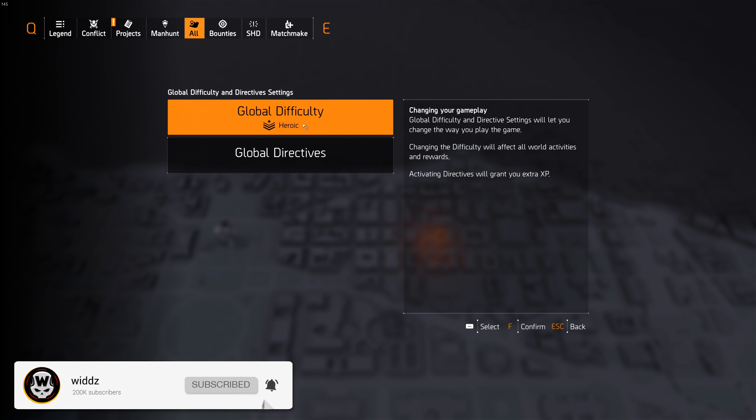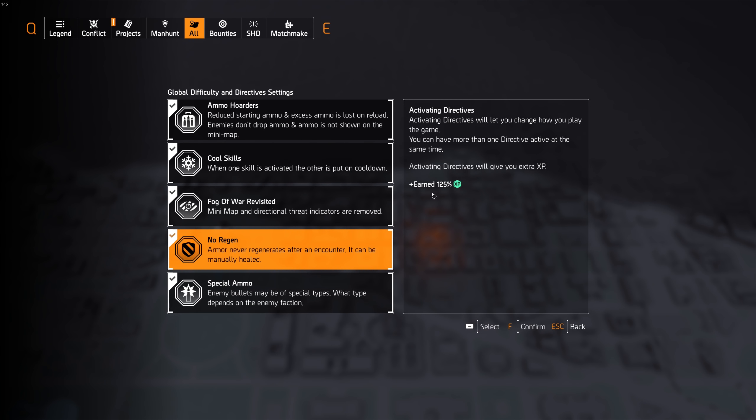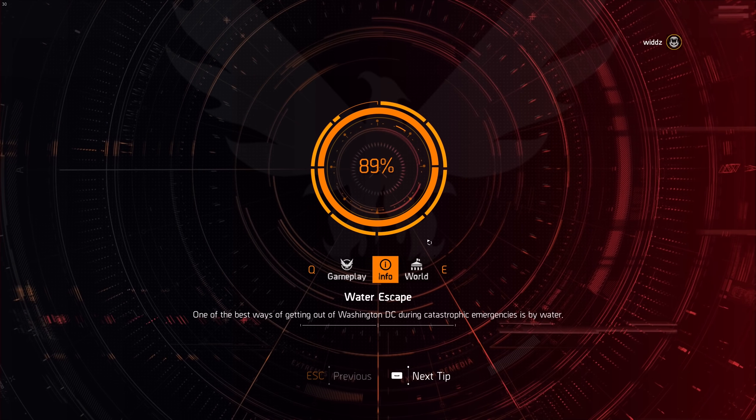To get the most out of the shooting range you want to have the global difficulty on heroic. You also want to put on all the directives because that gives you an additional 125%. Since with target practice you only fight target dummies and no NPCs, those modifiers don't affect combat but they will increase the experience you get from the activity.